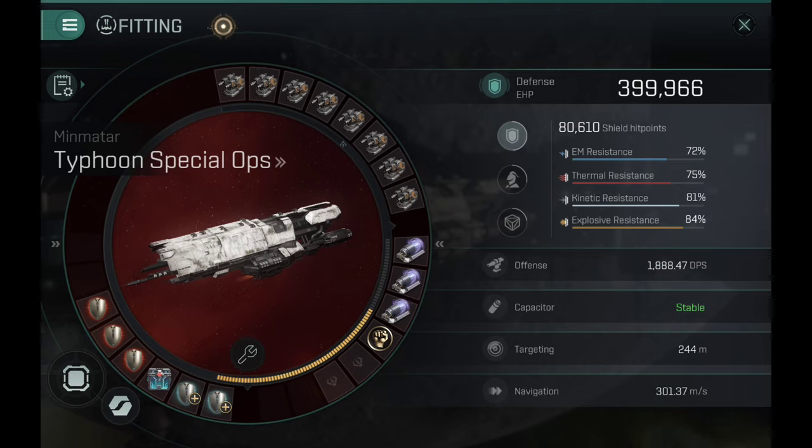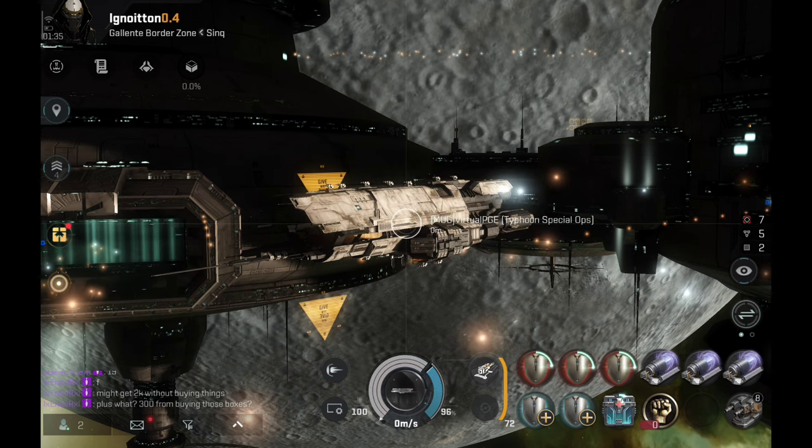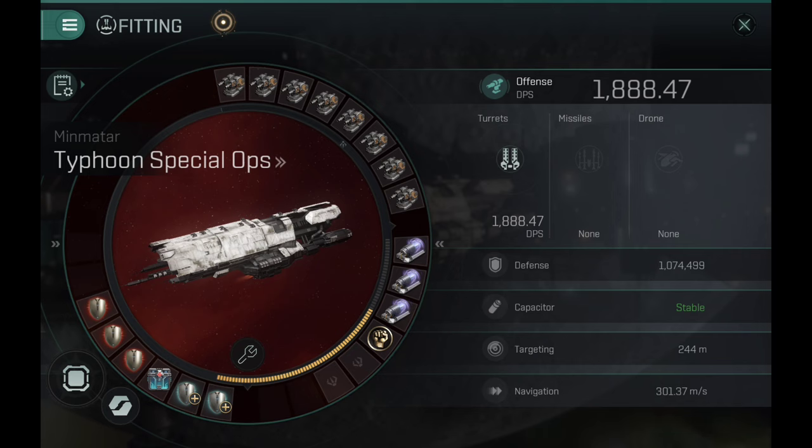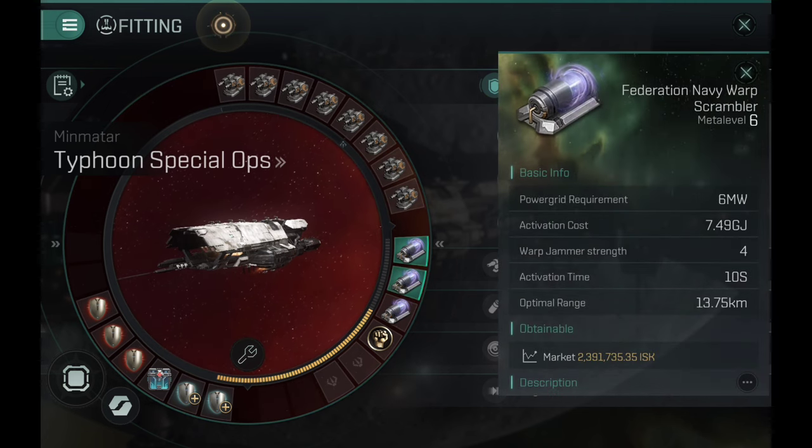We have 80,000 shields, almost 400,000 hit points, with resistances of 72, 75, 81, and 84. If you go with integrations, you want to combine shield resistance with shield volume. 3P and 4P integrations would definitely be the way to go on this monster. You can get this thing to be very, very tanky. It has all the shields, which is nice, and as we activate Damage Control it has 1,000,000 hit points — more than enough to hold most ships you can tackle.